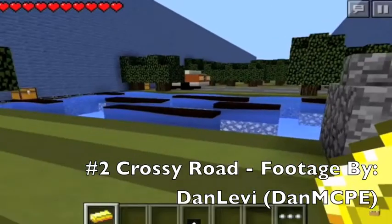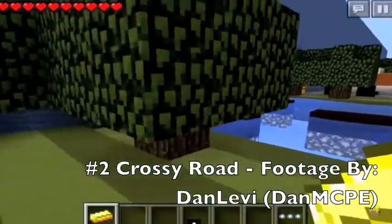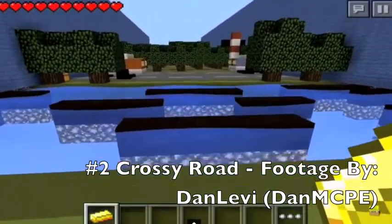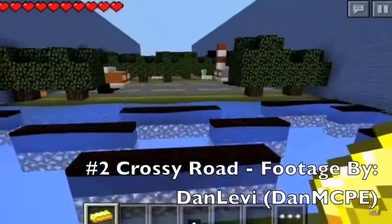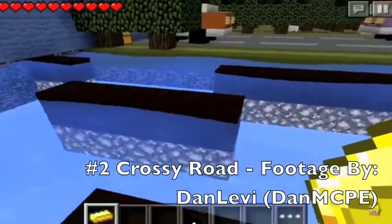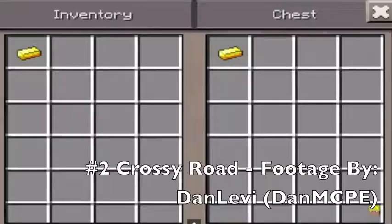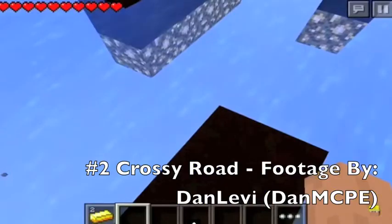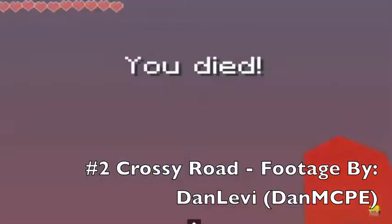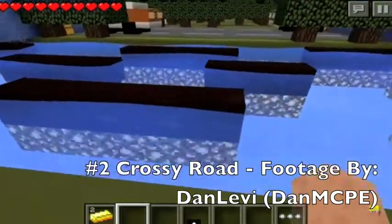In second place we have footage recorded by DanLevi, aka DanMCP. He is playing on the Crossy Road rage map, or just the Crossy Road map. The map itself is not raging, but the game Crossy Road is — it's a rage game similar to Flappy Bird, but different. You have to get as far as you can, just like Flappy Bird. The game has its own map for Minecraft Pocket Edition. The object of the map is to get as far as you can all the way to the end without dying; if you die or fall, you lose and start over.